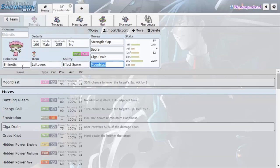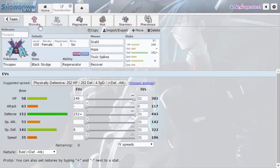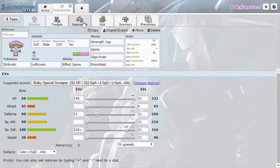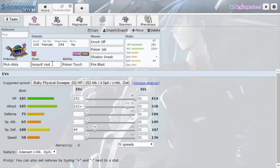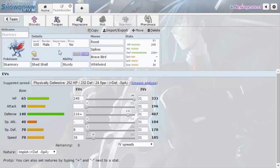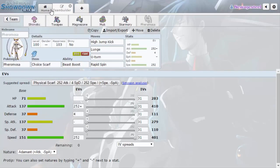We have Shiinotic — I don't know how to say that right, but I don't care — a nice specially defensive mon, 316 SpDef, not bad. Along with a physically defensive Toxapex, so we have some nice coverage. We have a good Volt-Turn core with Choice Specs Magnezone and Pheromosa, an AV Alolan Muk which I haven't used yet, and a Shed Shell Skarmory with Spikes and Whirlwind. Whirlwind will be fun with Toxic Spikes too. That's pretty much the team — let's get a game.